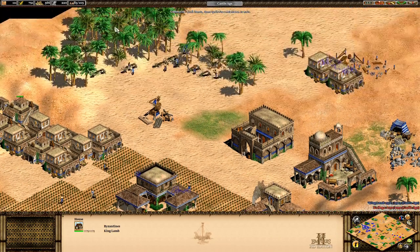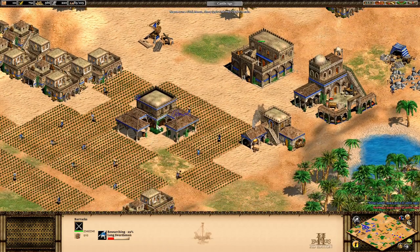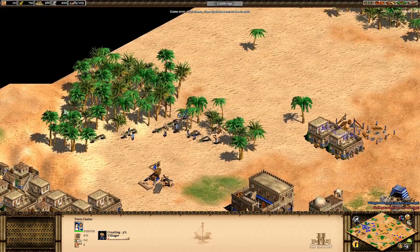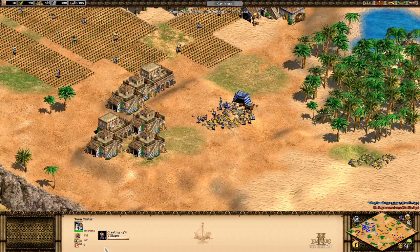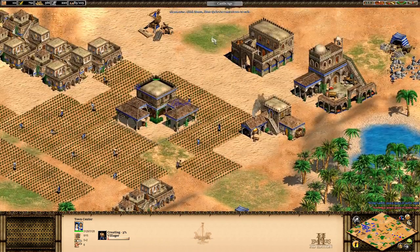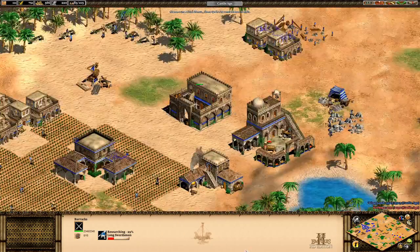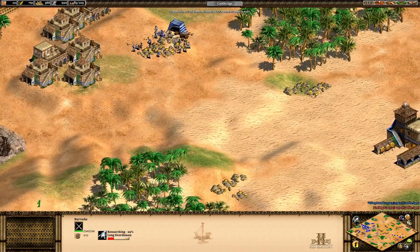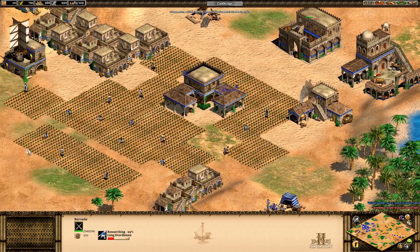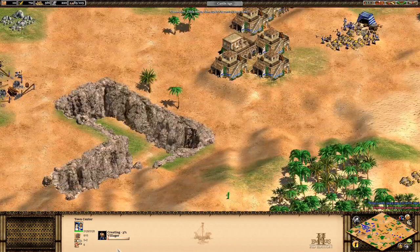Looking at the replay, my resources got kind of high at some points - I should notice that and ask why. You don't want your resources to be like a thousand, especially in castle age you should always be spending. You could queue up a million villagers and watch your food go down, but you only make one villager at a time, so your food isn't really being utilized. Put your food to use on more immediate things like building units or researching.